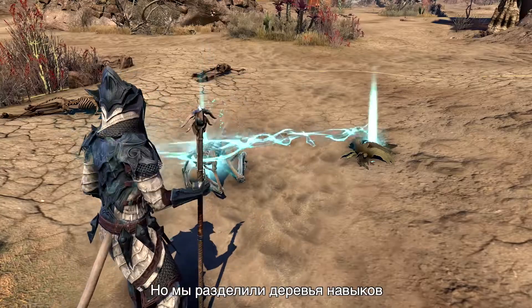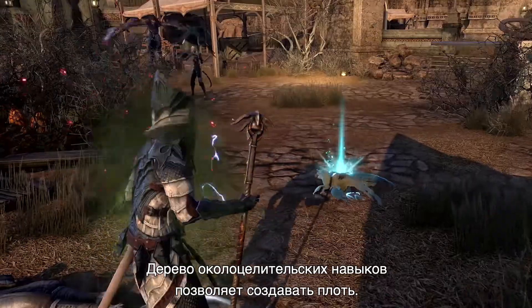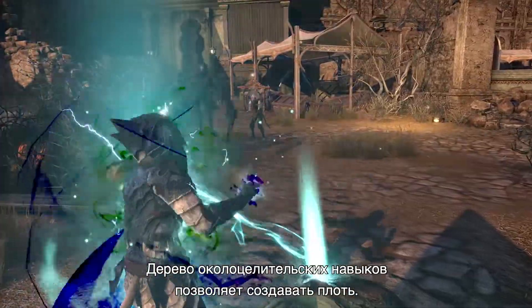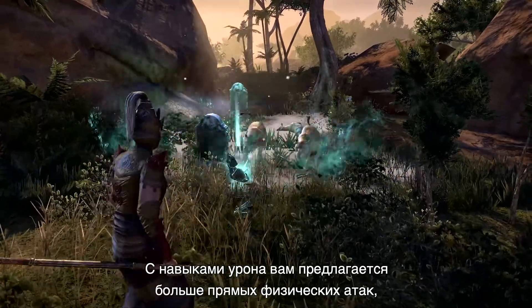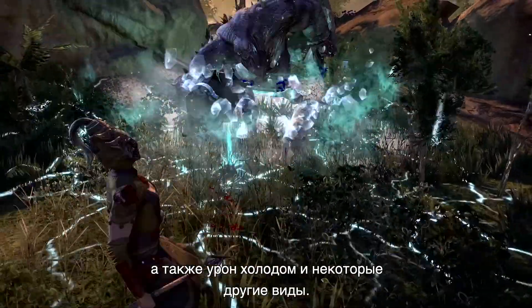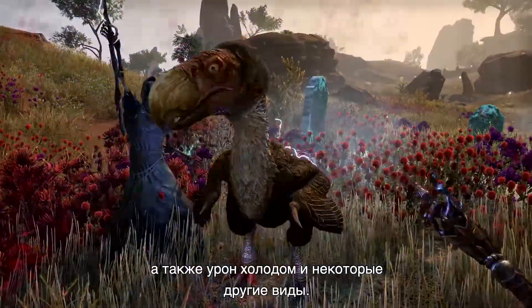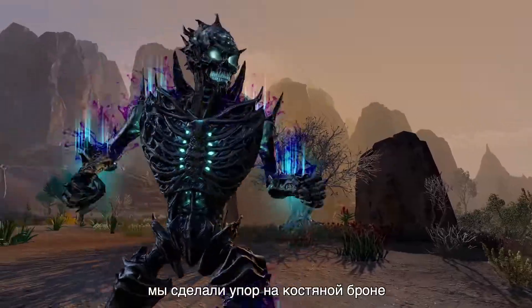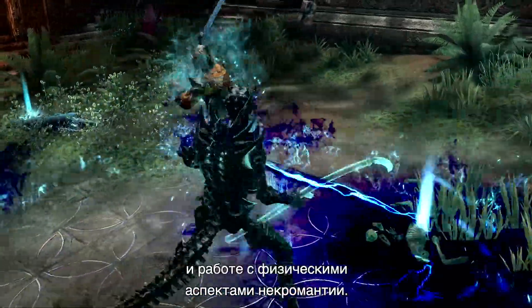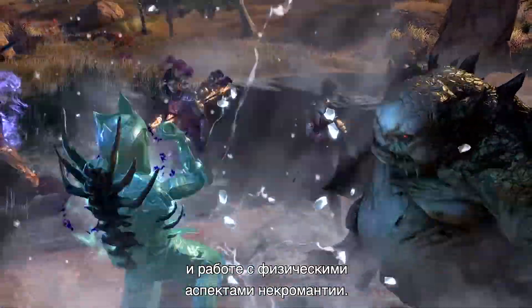We split up the skill lines to also have various themes in and of themselves. Some deal with rendering flesh for the healer-type line. For the damage line, you're dealing with more direct physical attacks as well as cold and other damage themes. And for the tank line, you're surrounding yourself with armor made of bones, dealing with more physical aspects of Necromancy.